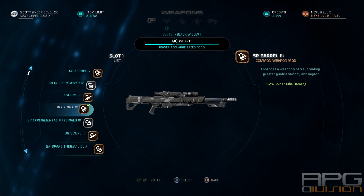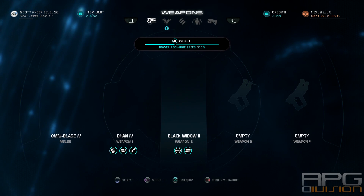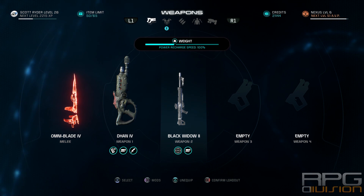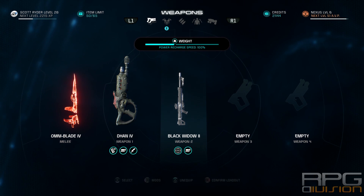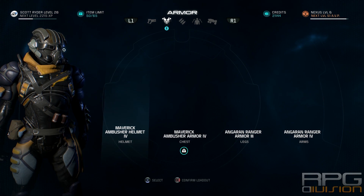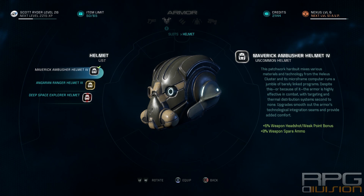For weapons, I've used the most damaging ones possible — the Black Widow, which is crafted. Put augments in that will help you out and choose what suits your playstyle. On every weapon, put in mods that increase your melee attack damage — for other mods, go with whatever you want.